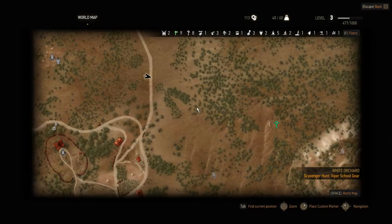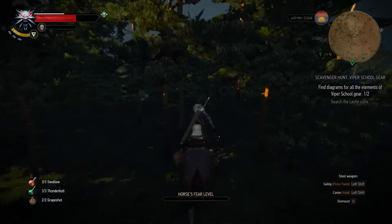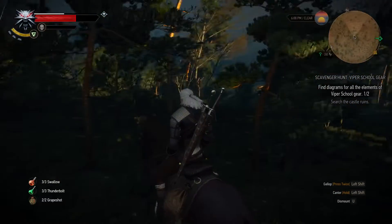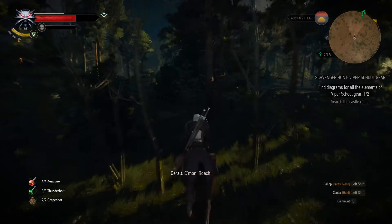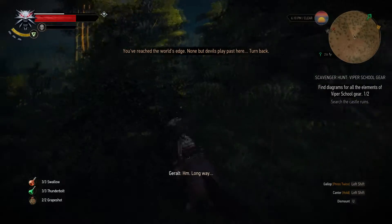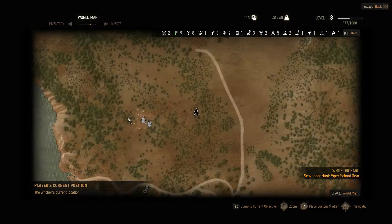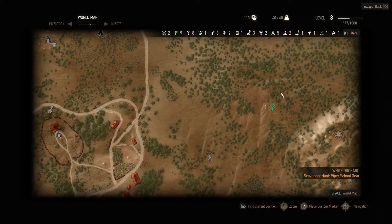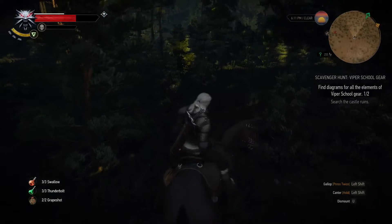World's edge? What are you talking about? I'm kind of going here. What do you mean I've reached the world's edge? I'm going right here. Well, it's got me facing in the other direction. What the hell's going on here? Can I not get there from here? Do I need to get at it from a different direction maybe? I've reached the world's edge — none but devil's play past here, turn back. I'm not going that way, I want to go this way. Is this thing screwed up? I'm going to turn this way.